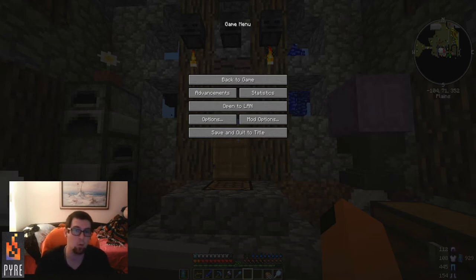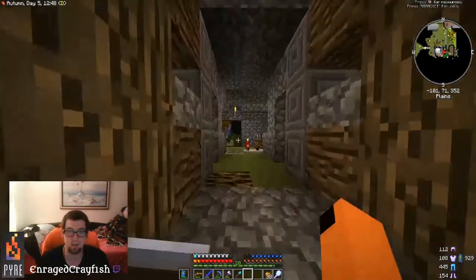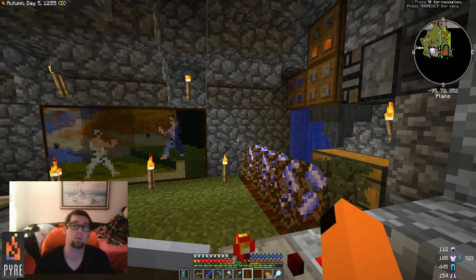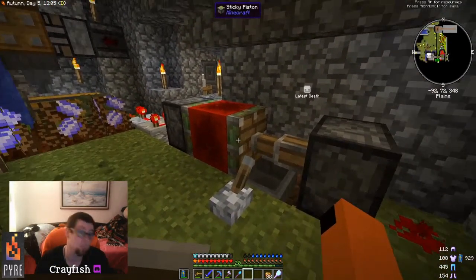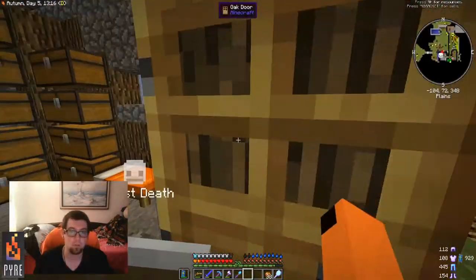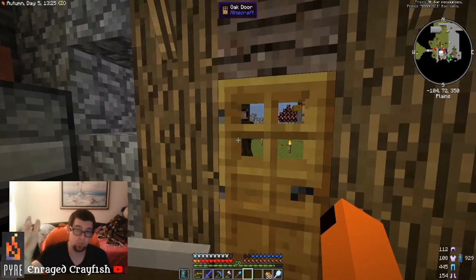We're already very far along in this playthrough. You can see I've got storage set up and — probably the most important thing — a cobblestone generator which is an automatic setup. You'll have a different setup when you start, so let me show you just about where you're going to begin.